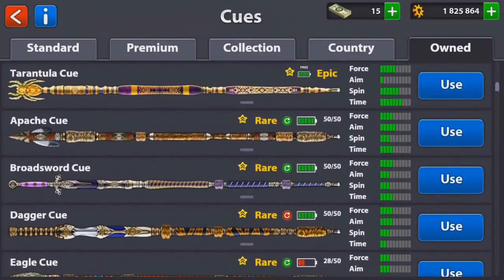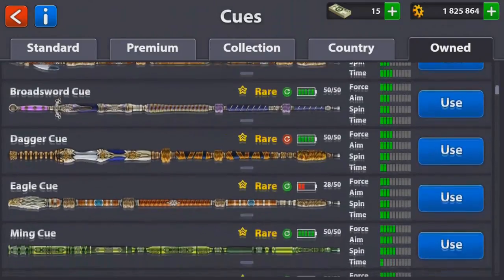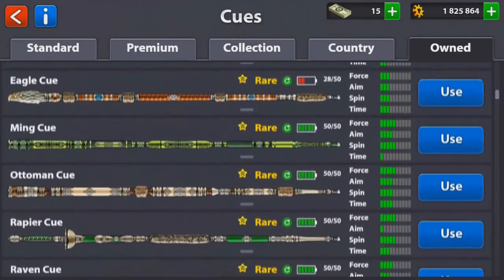Now getting to the rares — I already had the Apache cue, the Bronze Sword cue, Dagger cue, Eagle cue, and we just got the Mean cue! Finally, we have every single rare cue there is to get. This thing has 5 force, 4 aim, 5 spin, and 1 time — that is really, really amazing.